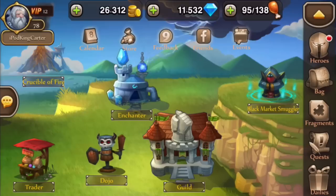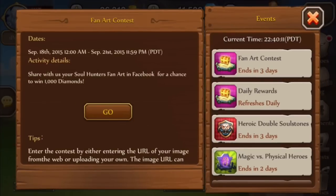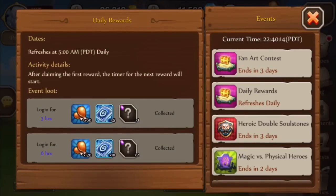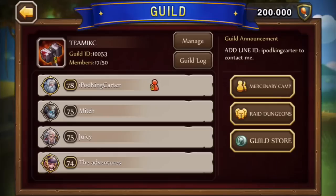I hope you guys enjoyed this video. I'm going to start doing more soul stone grabs for the three-day event. Make sure you always get your daily rewards - it's all about daily rewards. Get that stamina and use it. If you are on the zero zero two Moon Guard server, join my guild. The guild ID is 153, the name is Team IKC. This is your boy signing out - I'll holla at y'all on the next one, peace.